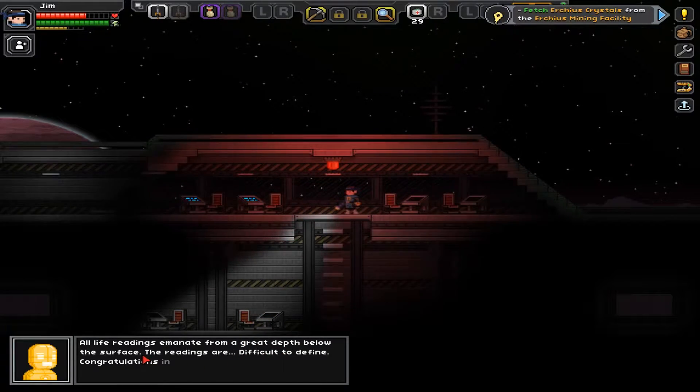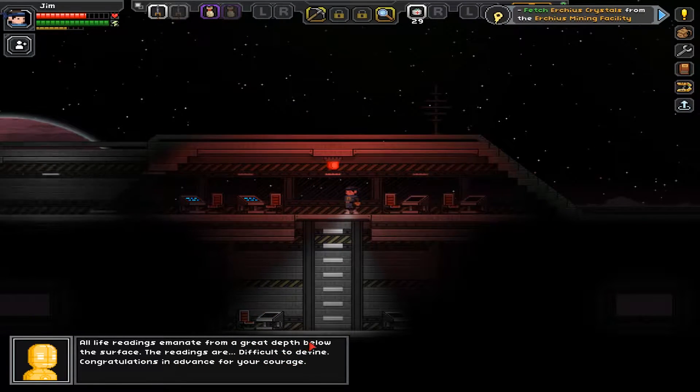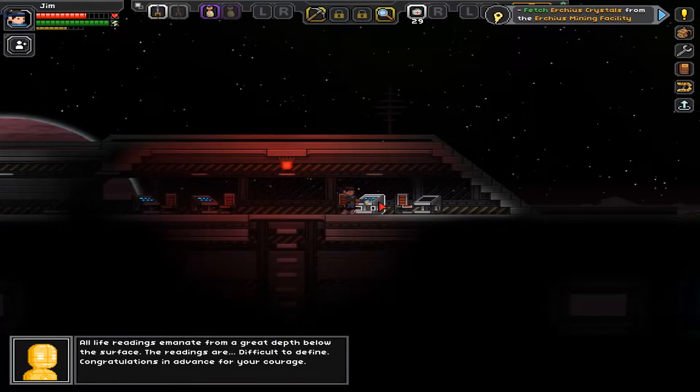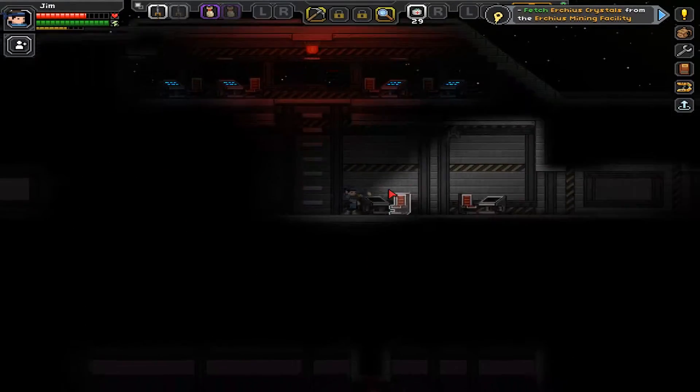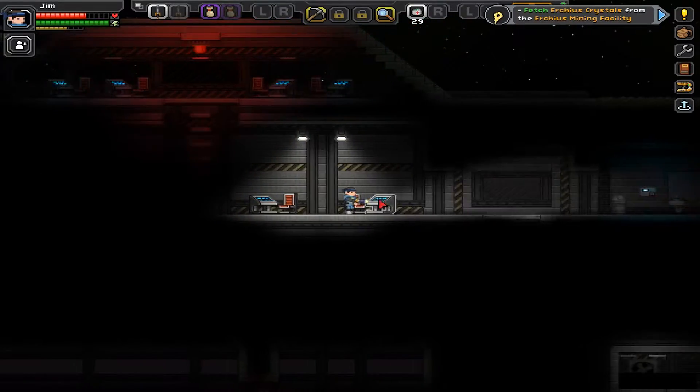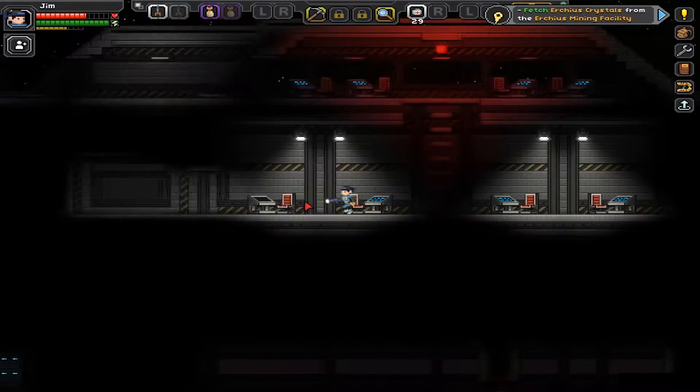Life readings — emanate readings are difficult to define. Oh, so we just got Advanced Courage. Awesome. Well, I don't feel courageous at all, because this is creepy. Let's keep turning all these devices on. I mean, it gives us some lights.